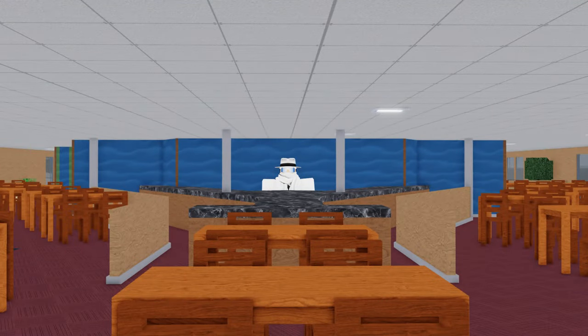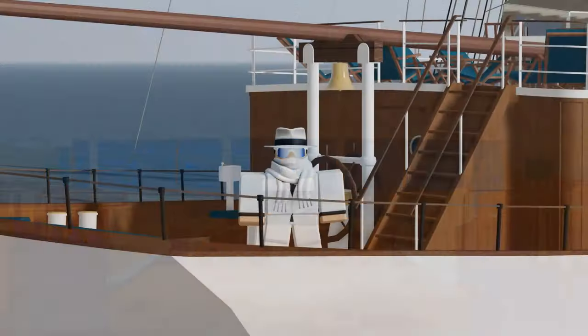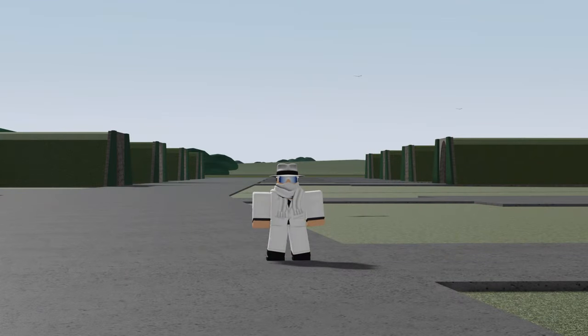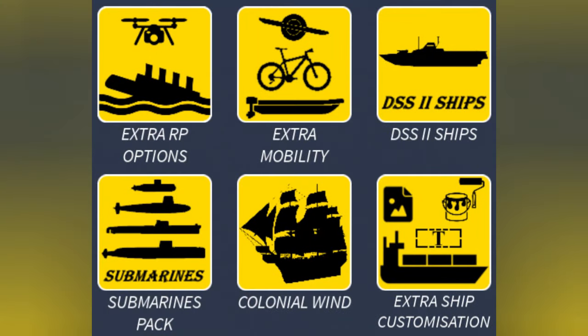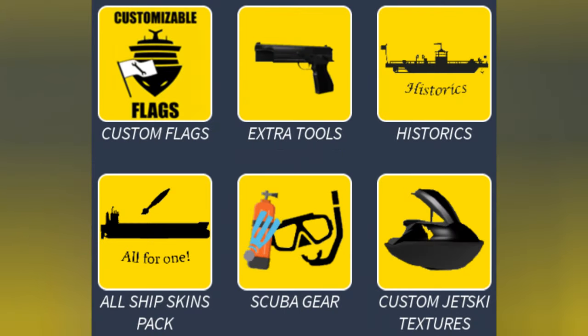On April 1st, the very first April Fool's update was added, however it was not officially listed as an update. On April 1st, the Thanos boat was put on sale for 1,000 Robux. To date, this is still the most expensive Game Pass to ever be in DSS 3.